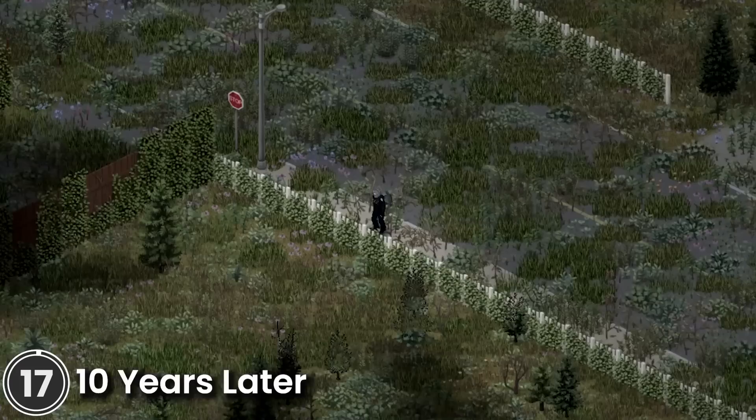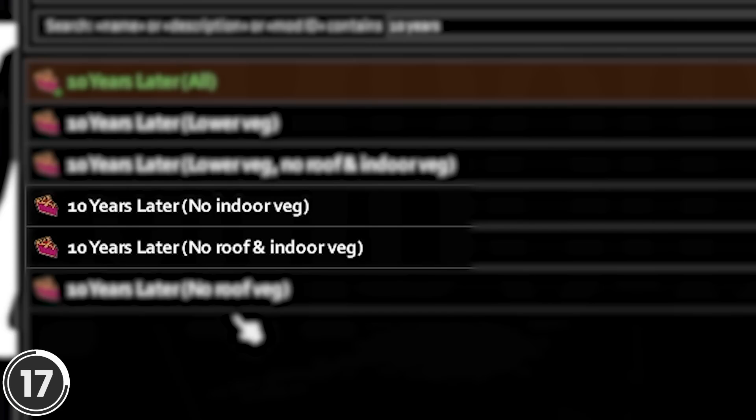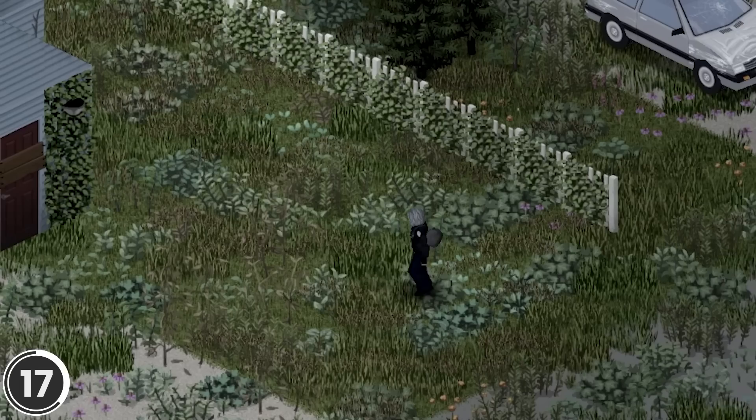10 Years Later. This mod adds vegetation to simulate the world after 10 years. It's heavily inspired by The Last of Us. There are a few different variations to choose from: no roof vegetation, no roof and interior vegetation, lower vegetation, or all enabled. This pairs up really well with the mod Barricaded World.